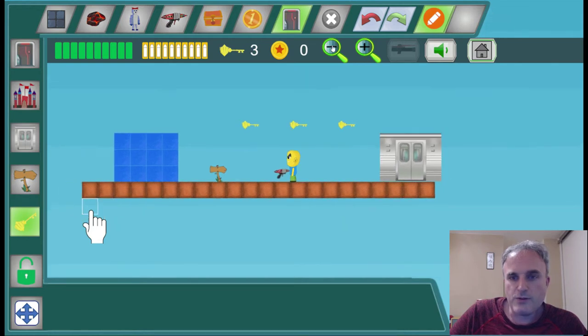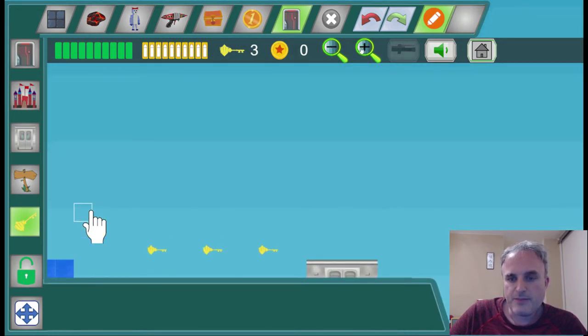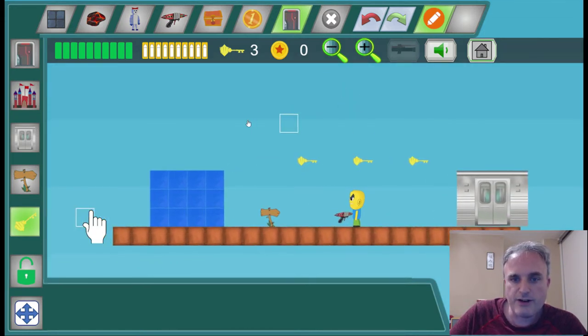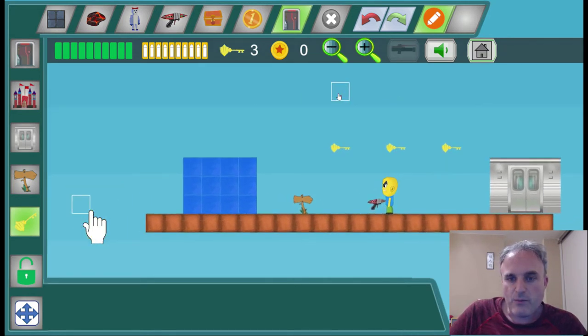To move the screen around, you can zoom out here with the magnifying glass, and if you hold the left button down you can drag the screen around. If you don't like doing it that way, we have another option down here.